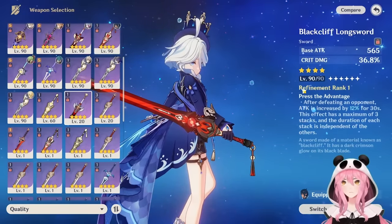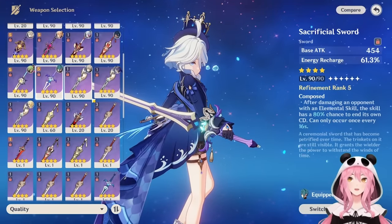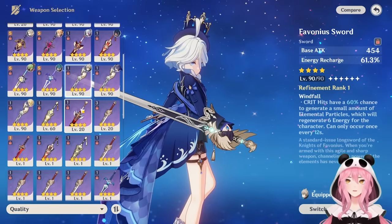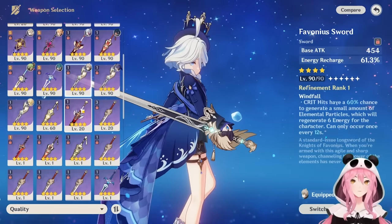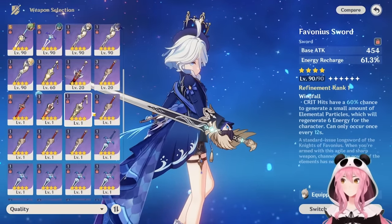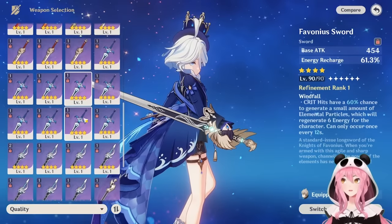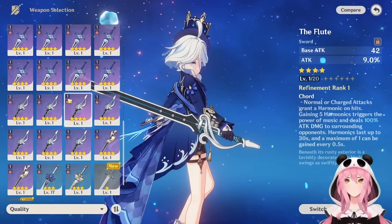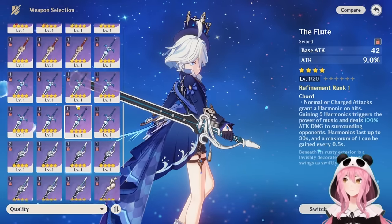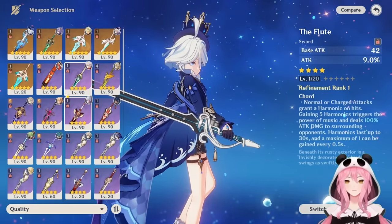Farina does NOT need a Sacrificial Sword — her skill duration is longer than the cooldown so you never need to reset it. Favonius Sword isn't really her thing since she's a sub-DPS, not a pure support. Aquila Favonia is bad because she scales off HP, not ATK percentage. There aren't too many other strong four-star options, but feel free to remind me in the comments if I missed one.